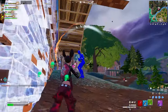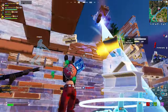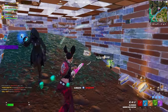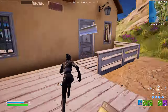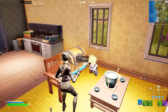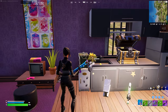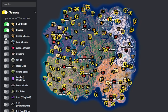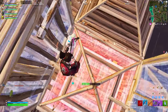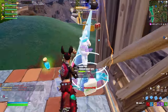A good drop spot is super important, but you also want to know exactly where each of the loot spawns are at your location. There are a few great ways to learn this. First, jump into a custom matchmaking game with no other players and run around your drop location to find and memorize all the loot spawns. If you don't have a creator code and can't access custom matchmaking, you can look up fortnite.gg and select different spawn types like chests and mythic chests. Both are great ways to learn loot spawns at your drop spot.